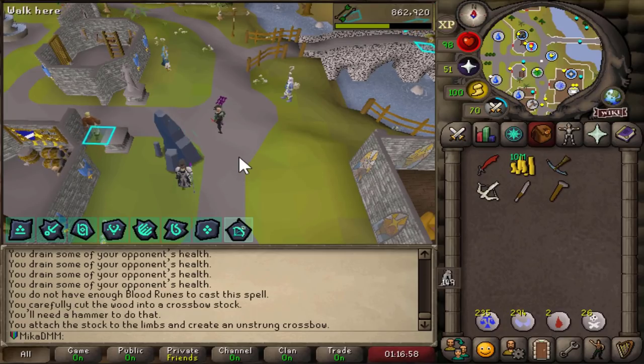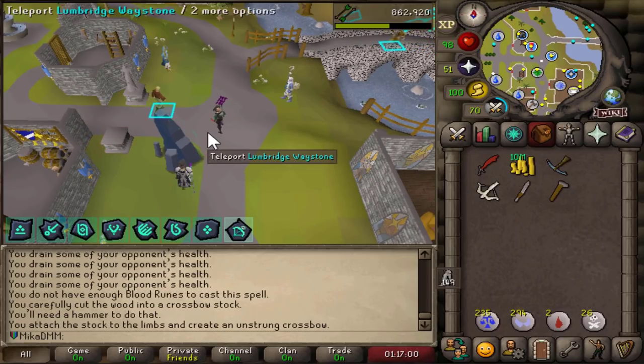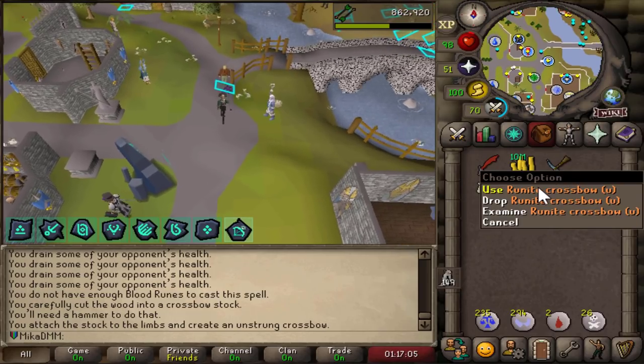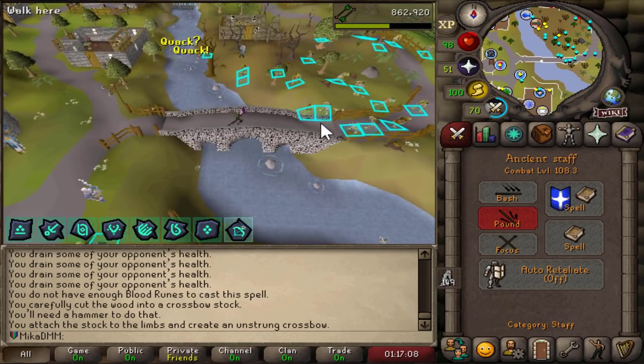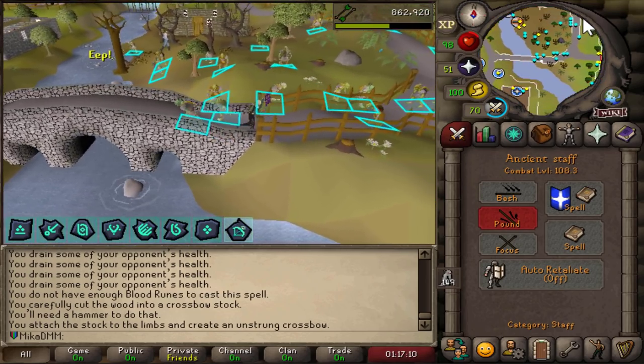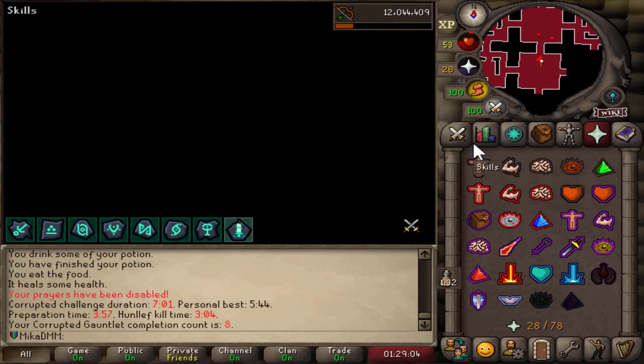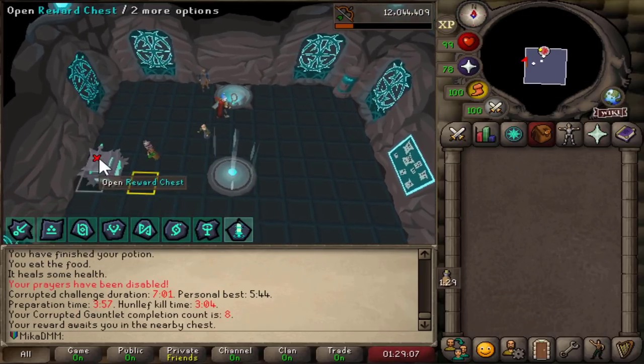I also learned that Dagannoth do not drop a tier 3 relic — they only drop a tier 2 relic. So we're going to go back into the Corrupted Gauntlet right after I make this crossbow, because it's a task. Our goal is going to be to get that tier 3 combat relic that we're missing. Combine this with this — the rune crossbow. Let's try to get that relic as fast as possible here.